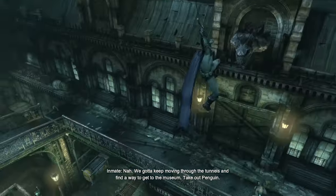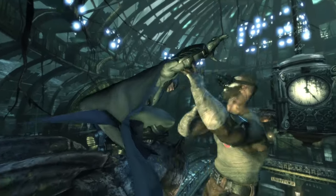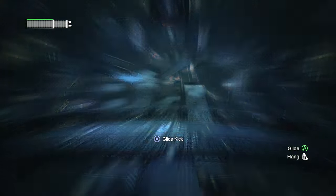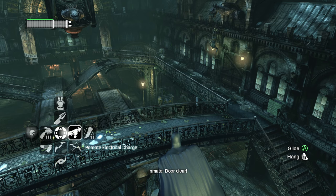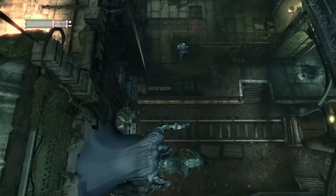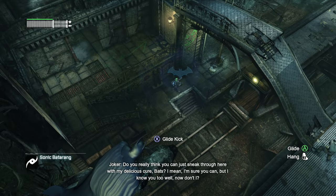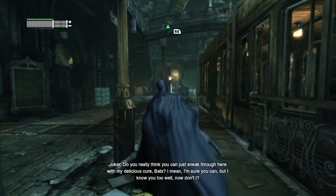Where City really manages to elevate stealth sections is in providing us with higher priority targets. When we enter a room, our prey is not made equal — we know we want to remove that signal jammer and gargoyle scanner first, so the game makes those enemies harder to knock out by placing them in groups, giving them high-visibility patrol routes, or making them informants you have to take out last. Overall, I found City's stealth gameplay to be far more engaging and varied than its predecessors — a true improvement and evolution on what came before.